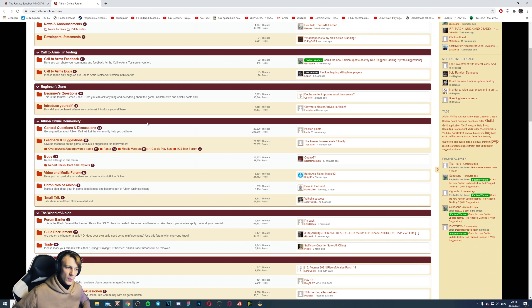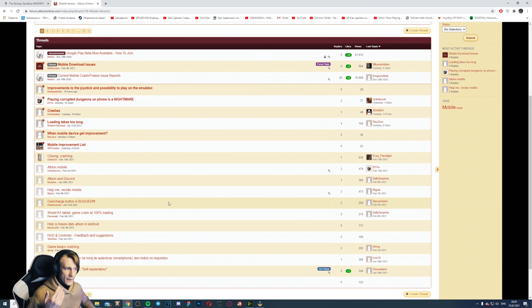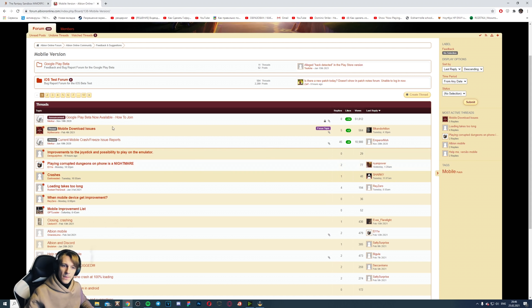For iOS, if you have an iPhone, it is a bit more complicated. The game is not officially released on phones — not on Android, not on iPhone. For iOS, you need to go on the Albion Online community forum, go to the mobile version section, click on the tweet, and try to contact Mercur or type that you want to get an invite. In this case, probably you will be able to play on iOS. If someone is playing Albion on iPhones, please type in the comment section below how to get this invite — I would really appreciate it. All links will be in the comment section below and in the description.